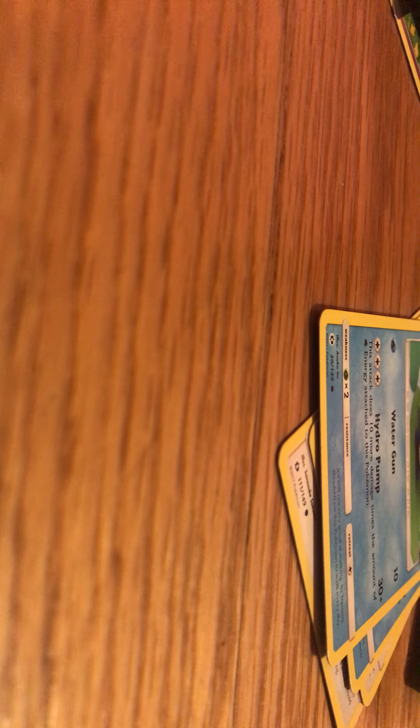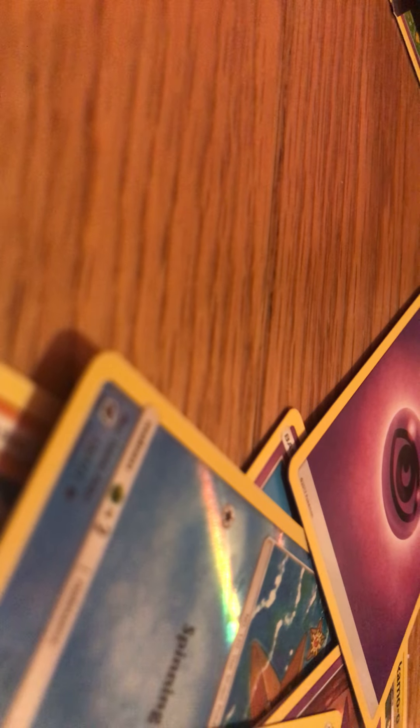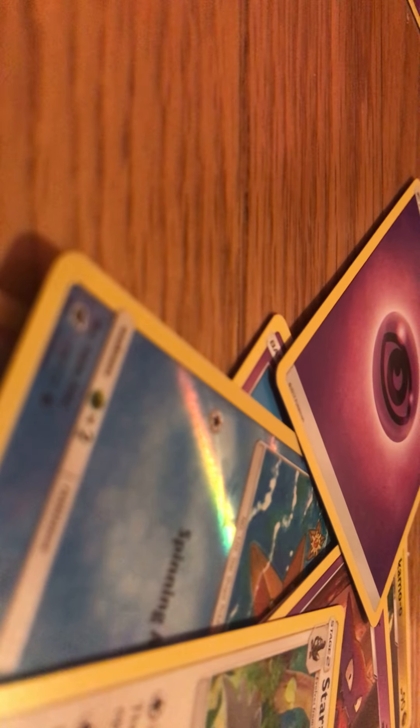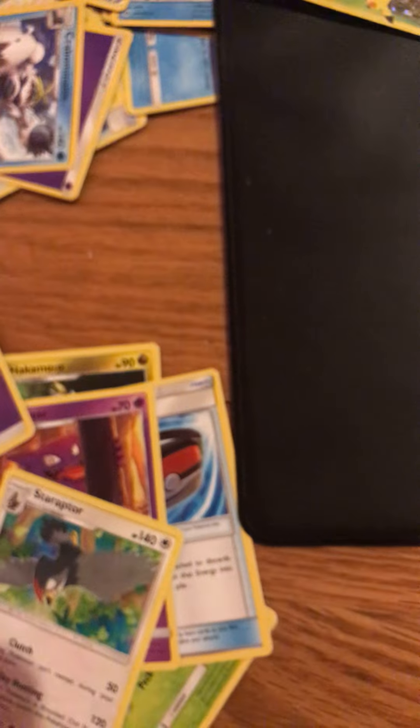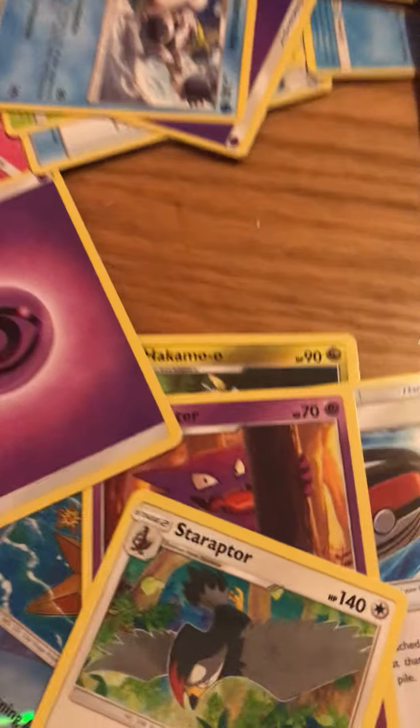Mankey, Slandit, Spoink, Karablast, Fomantis, Staryu, Hakamo-o, Dashing Pouch, Haunter, and Staraptor. Well, that's all this time. If my comment section would work, I'd ask you: what is wrong with this Vulpix? See you guys next time — or tomorrow, tomorrow!